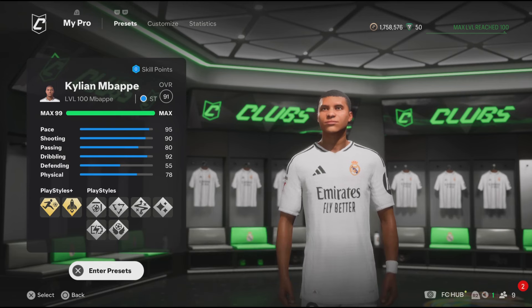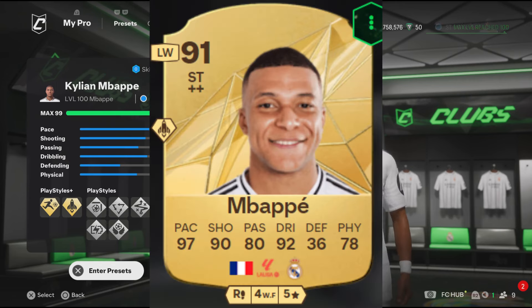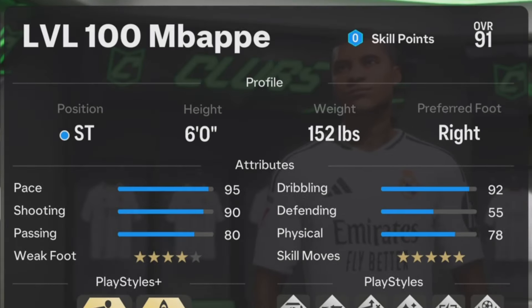We're going to start the attributes. I'm going to be recreating Mbappe's gold card, which is 91 rated and it's a striker. These two builds are very similar when it comes to the attributes. Now for the profile: the position is going to be striker. Mbappe in the game is 6 foot, so make sure the height is 6 foot. The weight is going to be 152 pounds. And for the preferred foot, Mbappe in the game and in real life is right footed, so make sure the preferred foot is right. That's it for the profile.